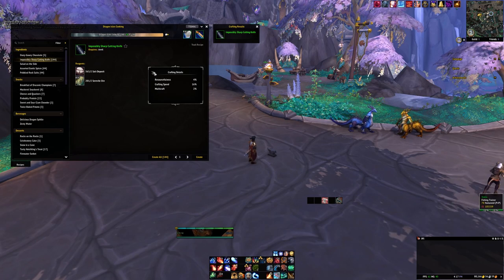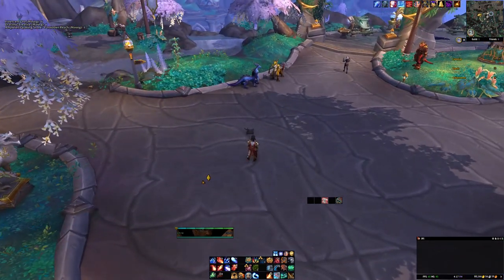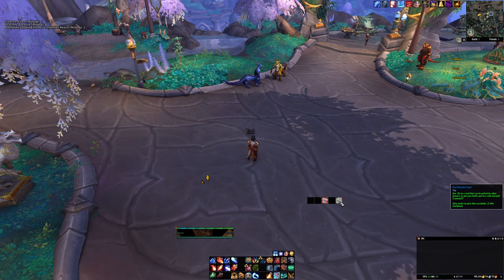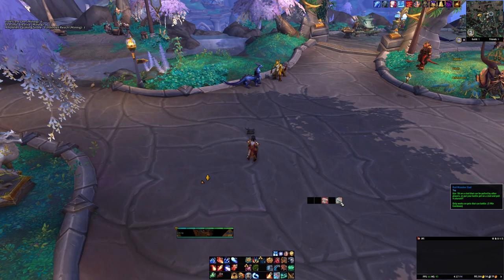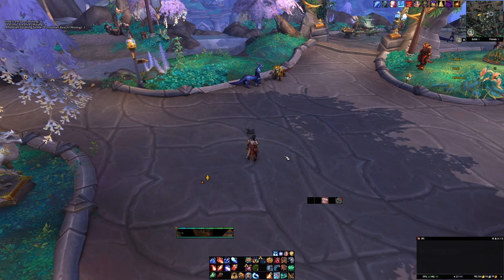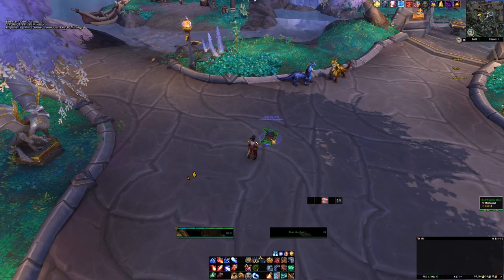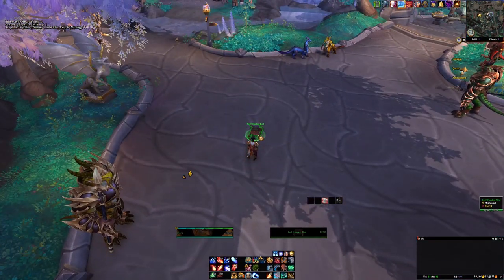Christmas is coming up, and during the Winterveil holidays green packages drop and there's a chance to get the red wooden sled. If you want Alvin to move a little faster you can use this sled — just click it and you can drag him around quicker.